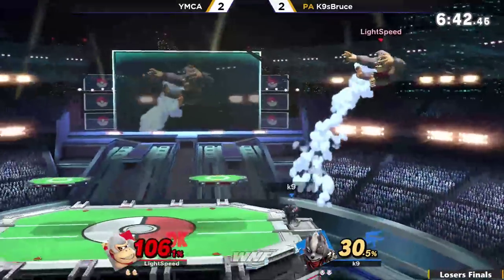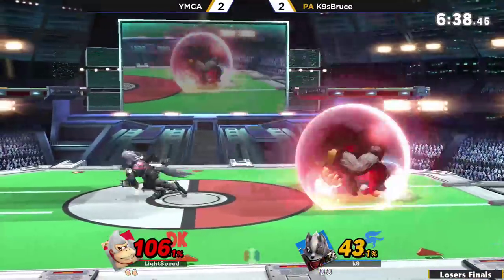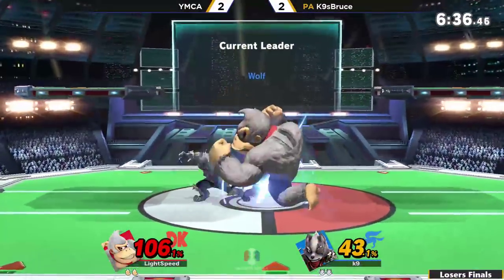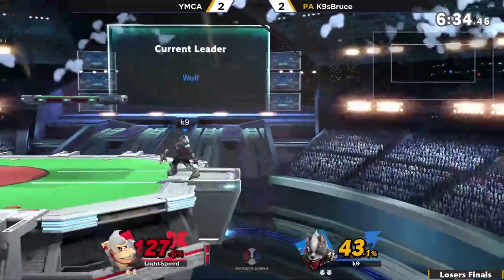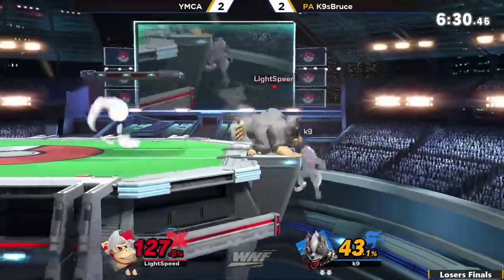Air connects — it's a blaster. Ledge trap going to put an easy 100% on YMCA. I like how he tried going for that jab jab, but unfortunately he's going to get down smash for it because he spot dodged through it.